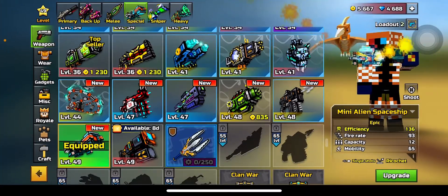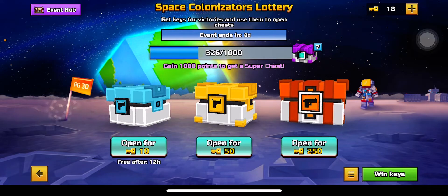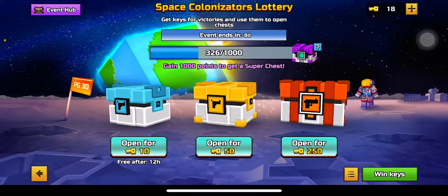It does not look too bad actually. You can get it in the Space Colonizators Lottery — Space Colonizators, I think that's how you pronounce it. Lottery. And you can get it in the Fighter Chests. So I was just letting you know that.